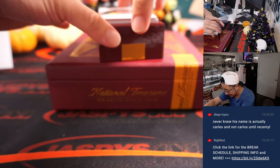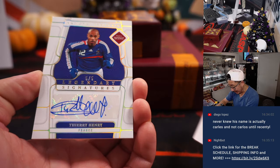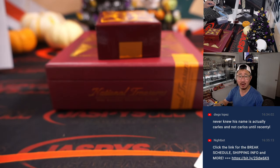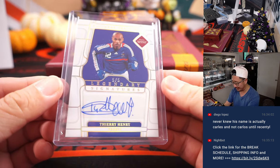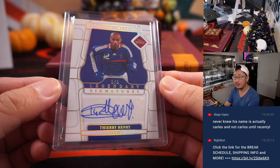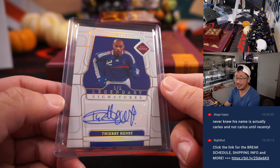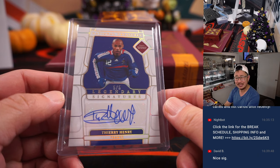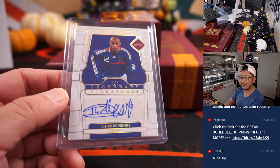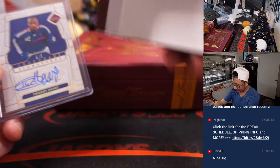I hope this last one's an autograph — this is a nice one. Five out of five Legendary Signatures — Thierry Henry for Le Bleu, for France. That's for Sean Maddox, who picked up France straight up. What a player. Check the YouTube if you're not familiar with this guy — look at the highlights. I think you'll see him on CBS or Fox Champions League coverage, doing some studio work there as well.